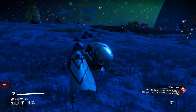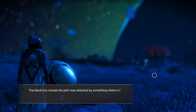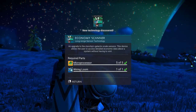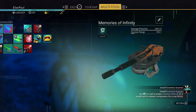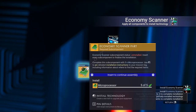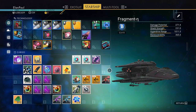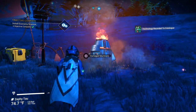First things first — hit the beacon. Warning signal. More tech. Economy scanner — yes! I now have an economy scanner! Awesome, let's put it in our starship right now. We have enough processors for it. Awesome — that is great. I am so happy about this. Not fruitless at all — this worked out really, really well.